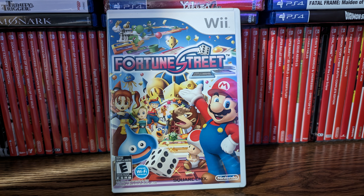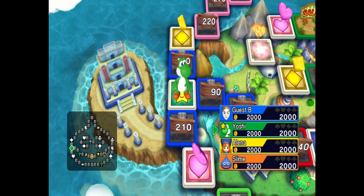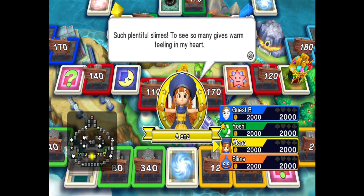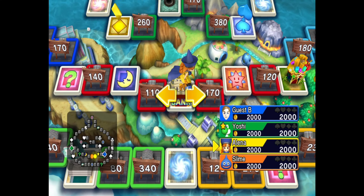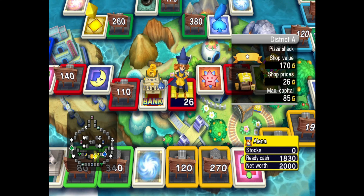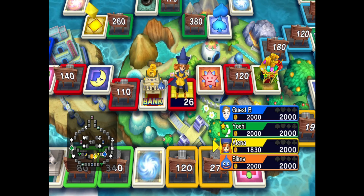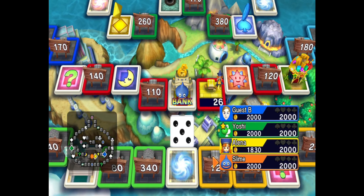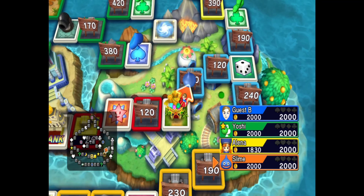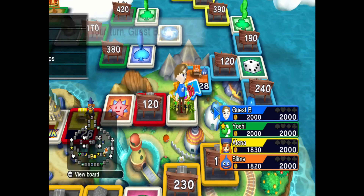Fortune Street on the Wii — now I can talk more about this, it'll make a lot more sense. I'd describe these as a more in-depth version of Monopoly, a really fun multiplayer board game where the whole goal is, like Monopoly, you're buying up properties and trying to get as rich as possible. But there's a lot more to it, because as you're buying properties in different sections on the map, it increases the stock in those areas. You'll be playing the stock market here, going to the bank to purchase stock.